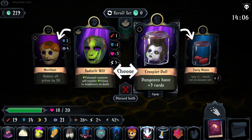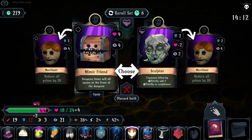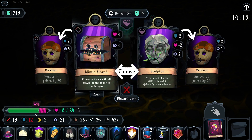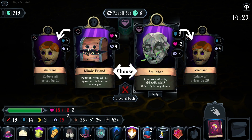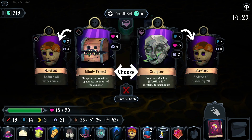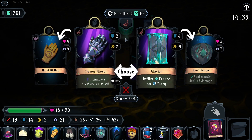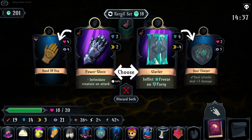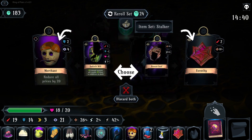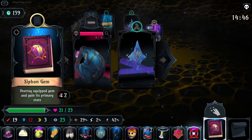Dungeons have extra cards — that's actually kind of decent. Mimic Friend is also good. Creatures killed by Petrify do Petrify to all neighbors — that'd be good if I did more Petrify damage, but currently my bindings aren't even that good anymore. Freeze on parry, intimidate creature on attack. Power Glove is actually better than Hand of Dog, kind of. Hoping for a gem. Lose some defense, gain some other stats — I'll take it.